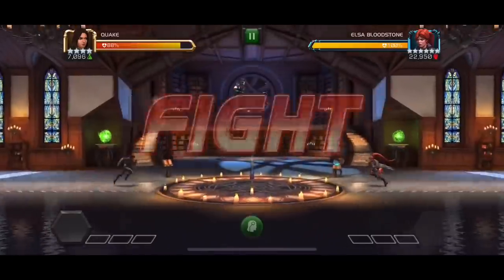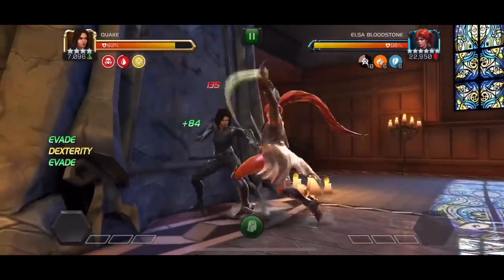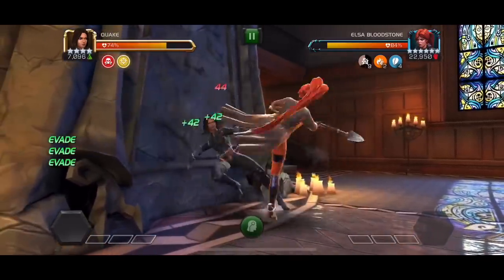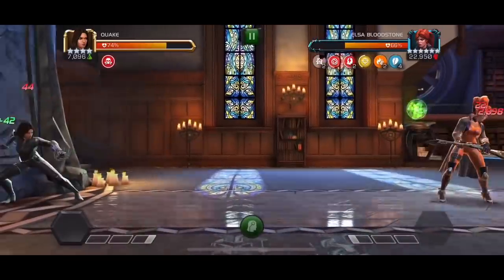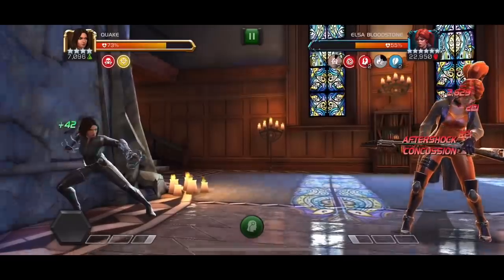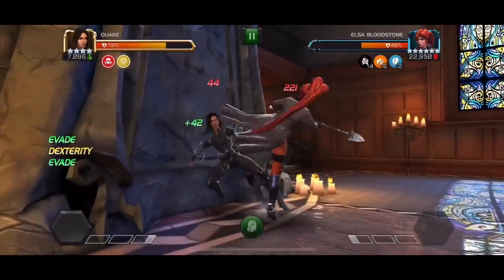Another thing to note is that Elza Bloodstone, even though she's a skill champion and you have class disadvantage, does not have any abilities that prevent you from going in there with Quake — evading all of her attacks, ignoring all of her abilities, and just sitting in your corner and Quaking her down. Even a four-star Quake will be sufficient. You can also parry her attacks if you choose, but it's always easier to just evade everything. As you can see, Quake is taking her down slowly but surely.